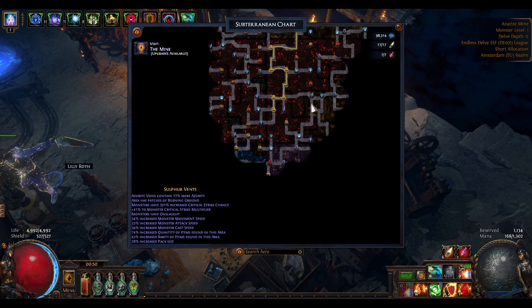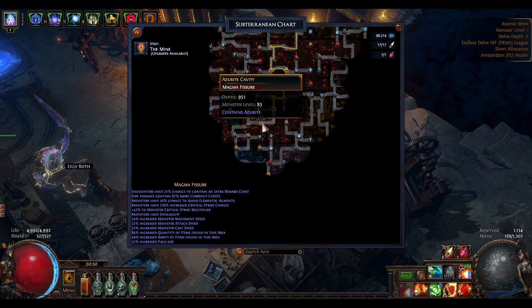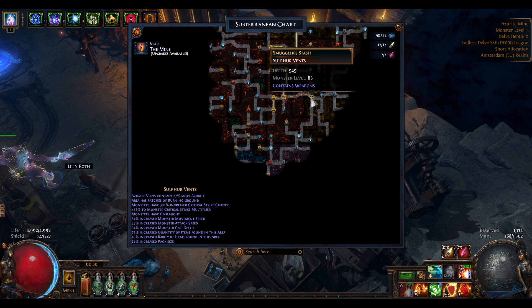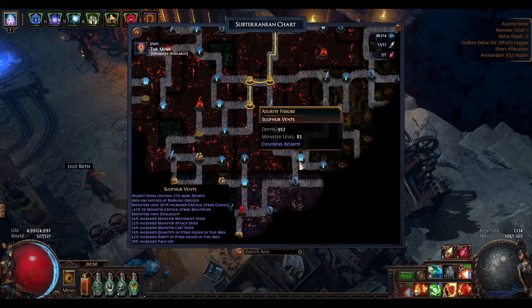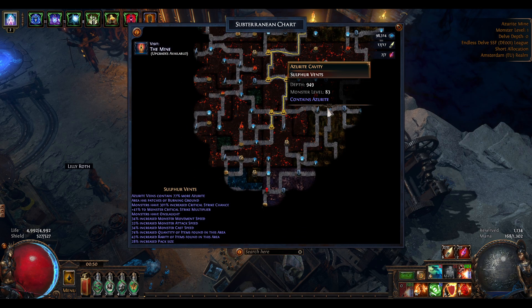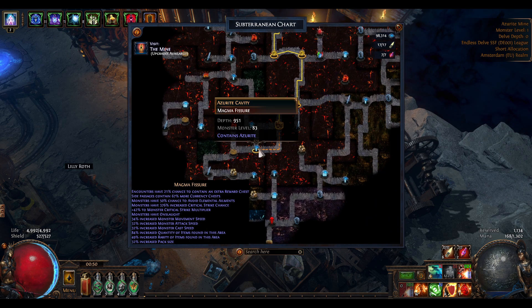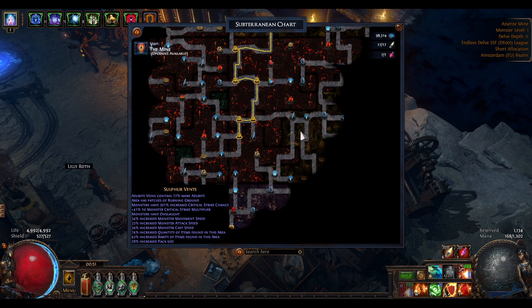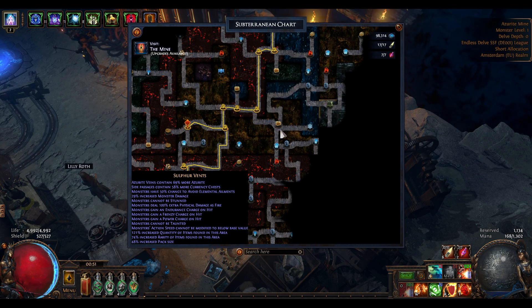I think I will need to find another path to progress. This node is about the same — crit chance, crit multiplier, onslaught, movement speed, attack speed, and cast speed. I cannot do it, definitely. I don't even know how I should progress because they all have the same mods right here, and it's really annoying and it takes a lot of time.